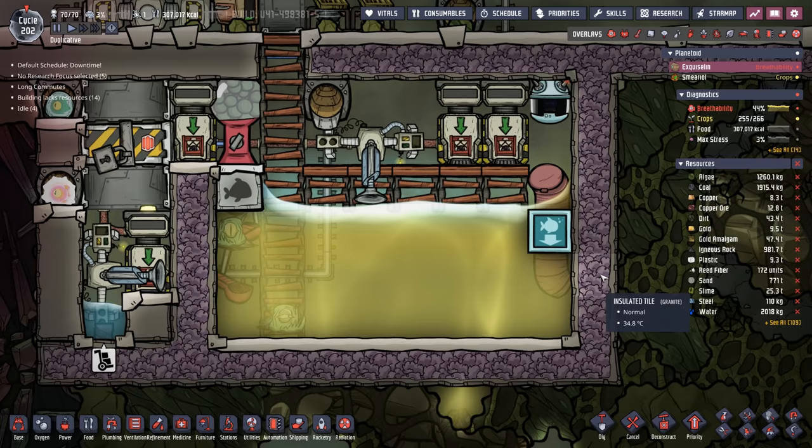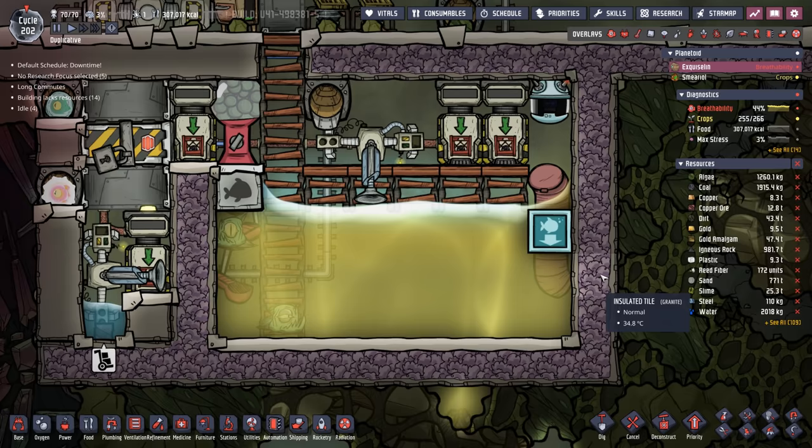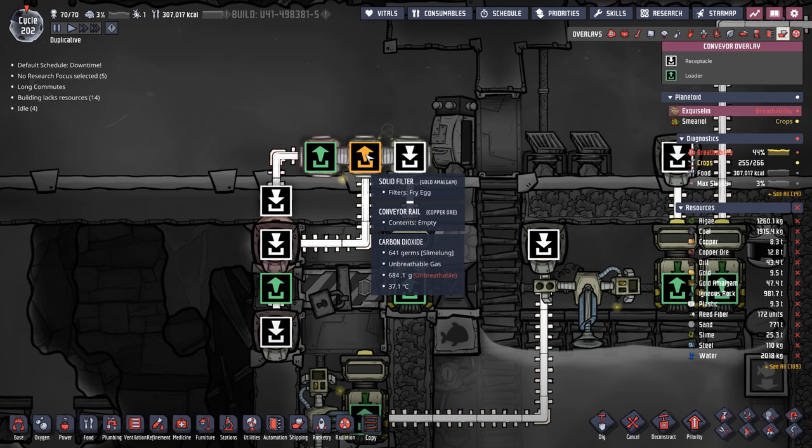Ladies and gentlemen, the Paku Plank Jr. This is a modification on a larger design I've had in a couple of other videos — I highly suggest you check those out. Long story short, this container here will hold three Paku. Whenever they lay an egg, which is pretty often — with a 67% reproduction rate per cycle they're laying one egg in under two cycles — this auto sweeper picks it up and throws it right into this conveyor loader.